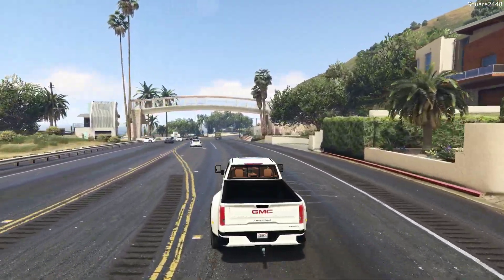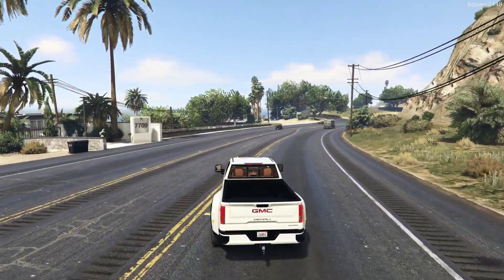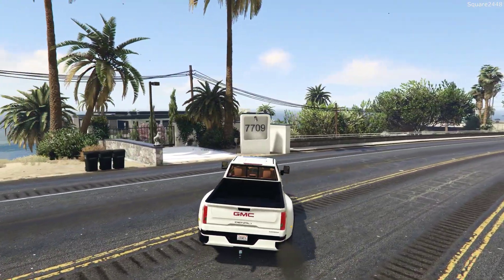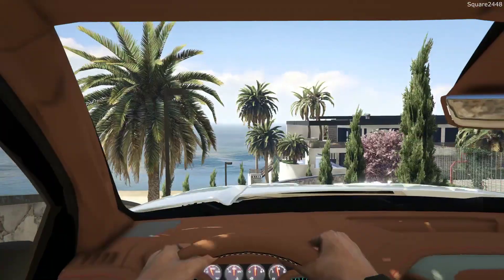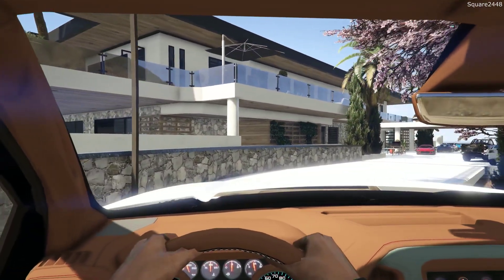We should be coming up on the house really soon. And there it is. Our address is 7709. This is a pretty cool house mod with a full interior and everything. Let's wait for these cars to go by and let's go in. We do have a full functioning gate here. This house right from the roadway looks so cool. We'll do a full tour of the house and then get going on getting everything situated.